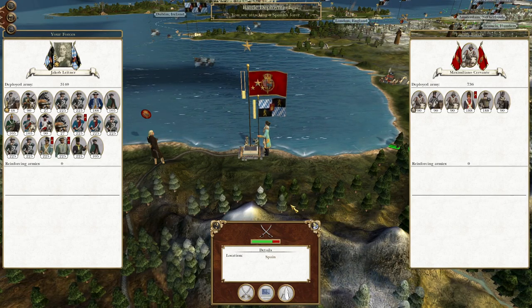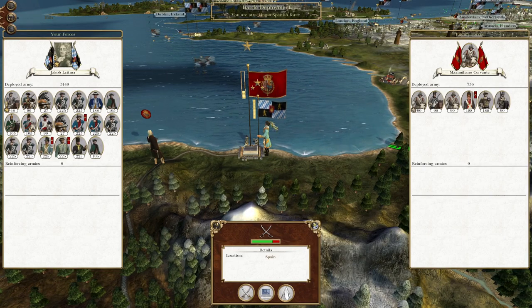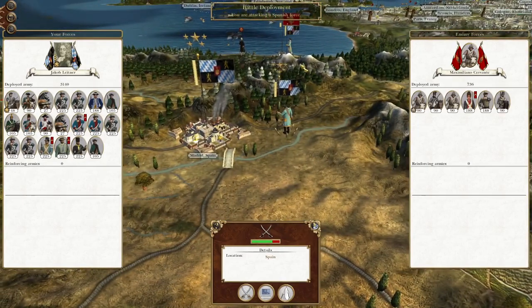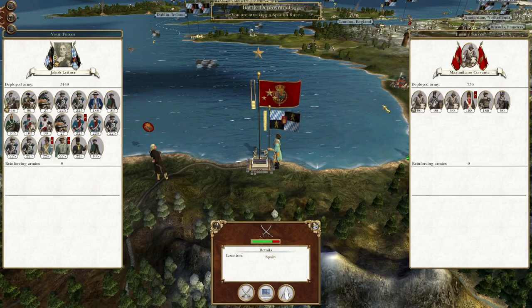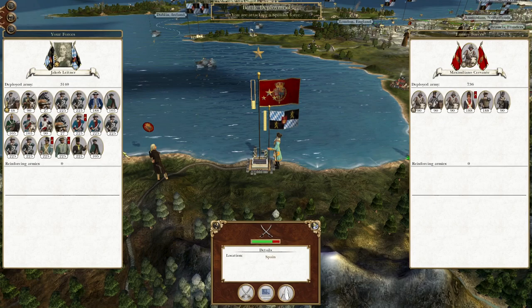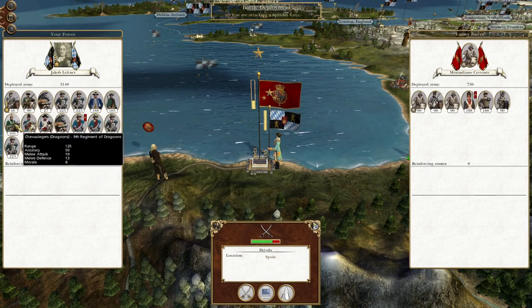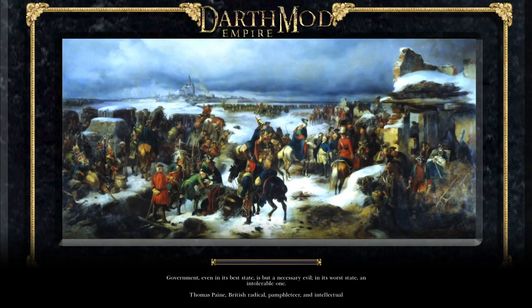What's up guys? This is the Broverman and I am back to bring you to the next episode of my Empire Total War Let's Play as the Kingdom of Bavaria. We've attacked the Spanish capital and taken it for ourselves, and now we have a couple of new units to try out on the battlefield — the Chevalier and the Jaeger.